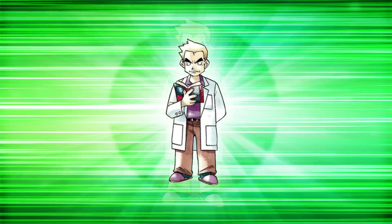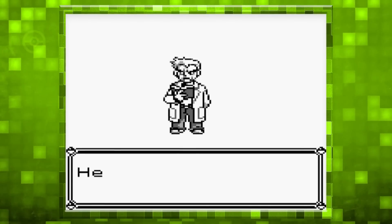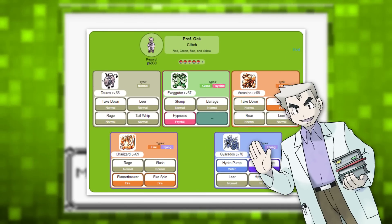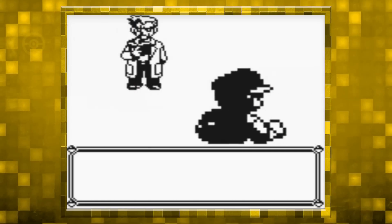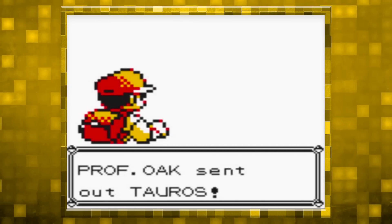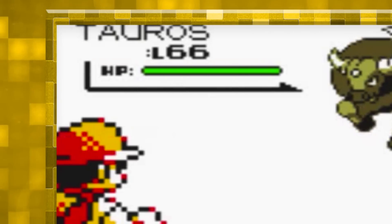Number 10: A trainer battle with Professor Oak. In the Generation 1 games, unused trainer data along with a strong team for good old Samuel Oak is located in the code. This totally implies that the player was supposed to battle him at some point in the game — and by some point I mean at the very end, because those Pokemon are high leveled.